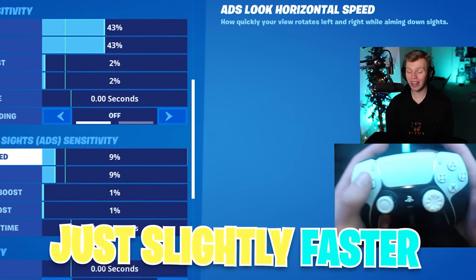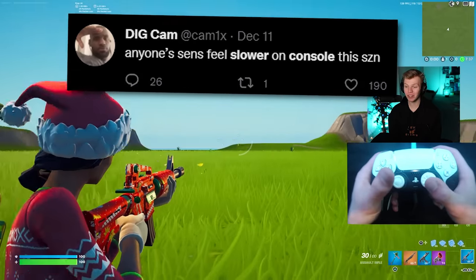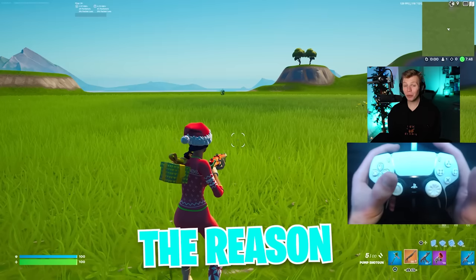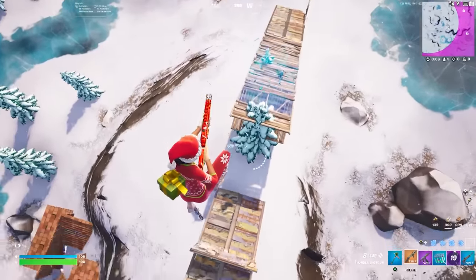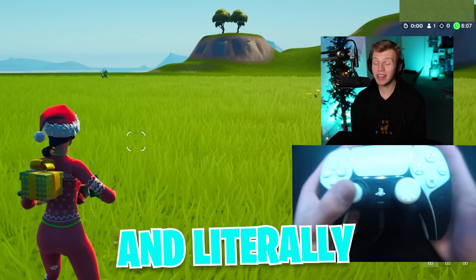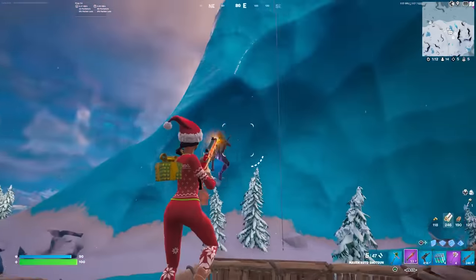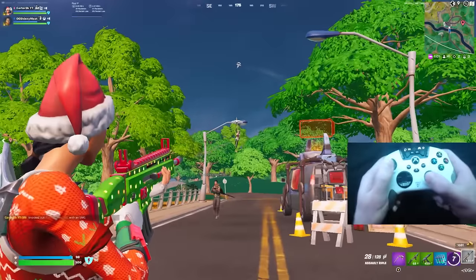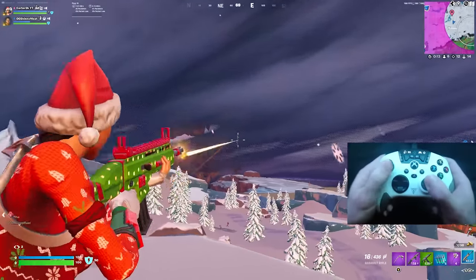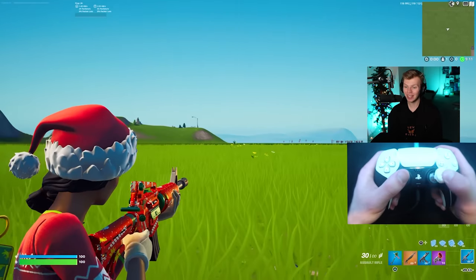I've made my ADS sense just slightly faster for a very specific reason. A few pro controller players have mentioned that this chapter on console, the control sensitivity feels slower. But I don't think that's actually true — I think it feels slow because all the movement in the game now is so fast. There are hammers now and literally every single player carries one every game, so you're constantly having to shoot players out of the air. Then there are still launch pads, dirt bikes, tackle spring, ice everywhere, perks like the soaring jump — basically a whole lot of really fast movement. That's why I decided to move my ADS sense up slightly.